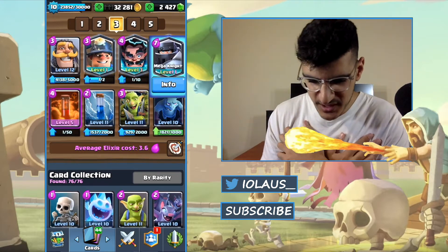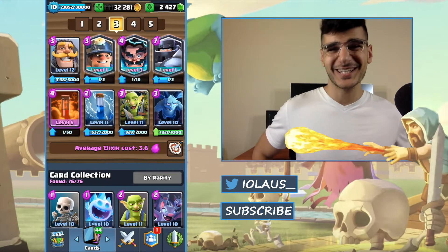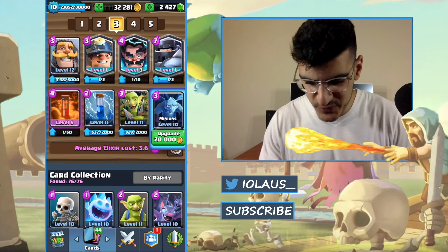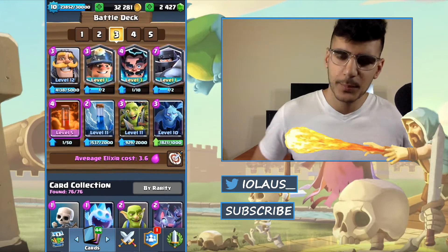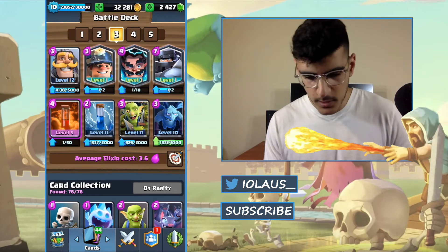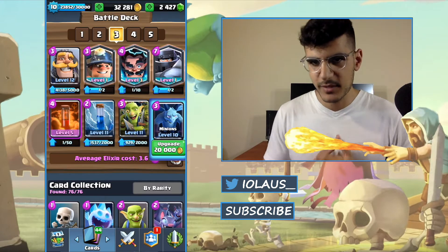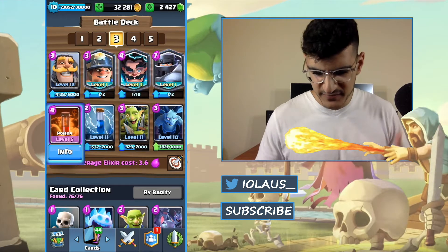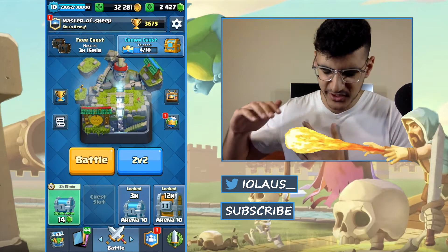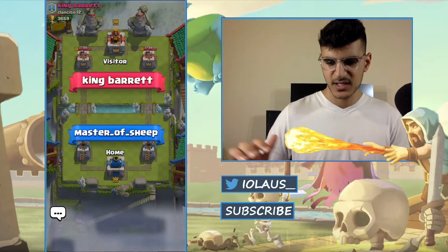We are using a miner control deck with the Mega Knight. I finally got this card so I want to put it to some use. I'm using the Goblin Gang and the Minions — there are quite a few more people running Zap now, which makes me hesitant to run Bats because they get zapped away. I would rather have my units stay alive and deal damage. The Minions and Goblin Gang are the main defensive units; offensively we have the Mega Knight and miner poison control. I'm not a great miner poison control player, but I thought we should hop into some ladder games and put it to the test.